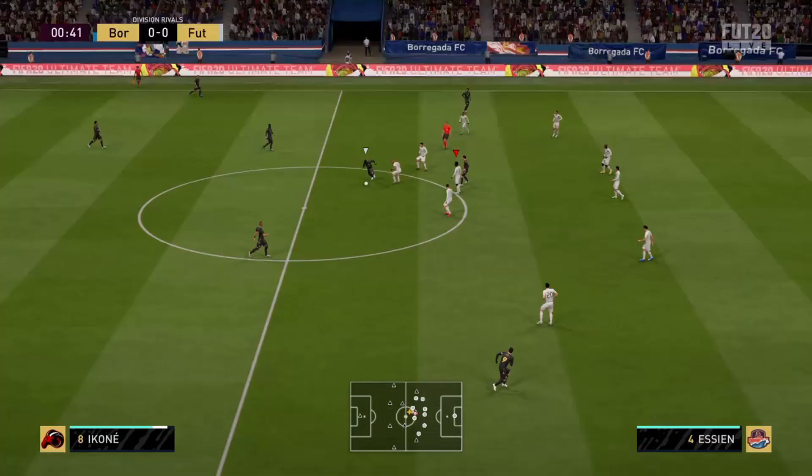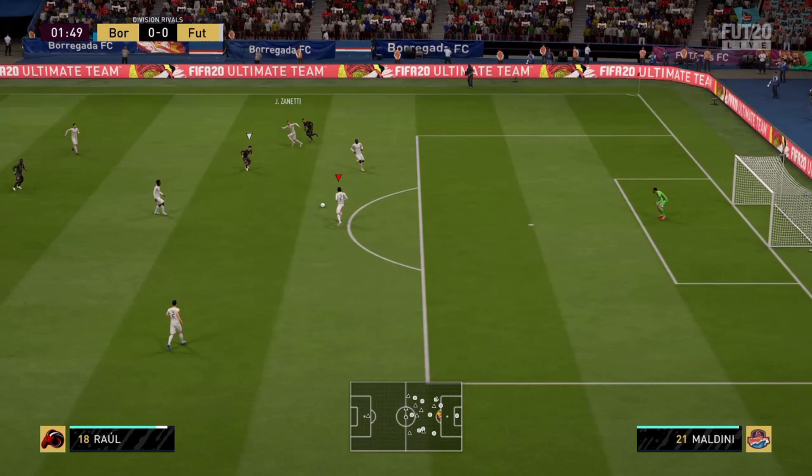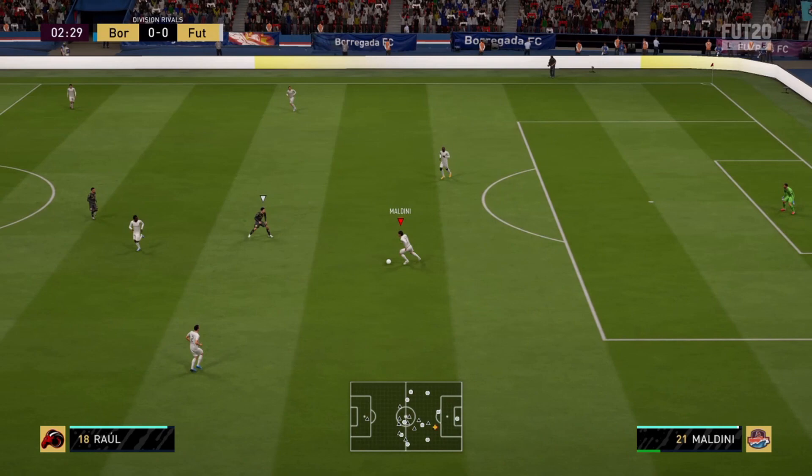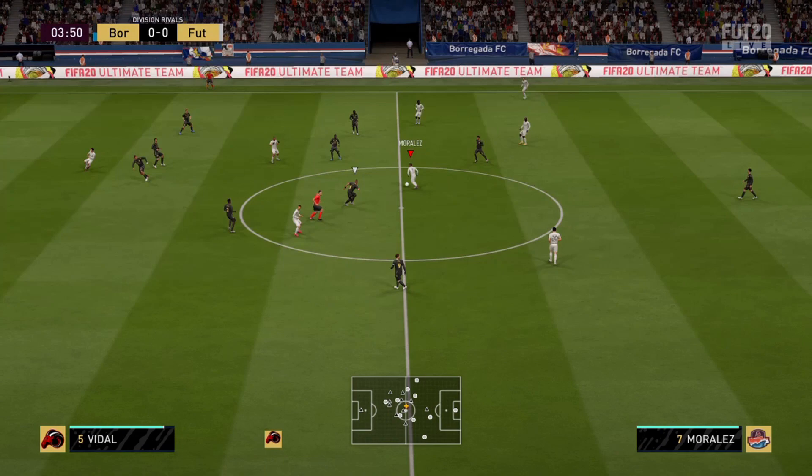On to the physical — 95 overall. That 99 jumping really does show: I tested it when the goalkeeper was kicking it from his side, and he was winning headers against everybody — it didn't matter who it was. That's a really good thing because I like having possession and he was getting me that ball back. The 98 strength and 95 aggression — you already know what you're getting. This guy is a really strong player and it definitely shows on the pitch.